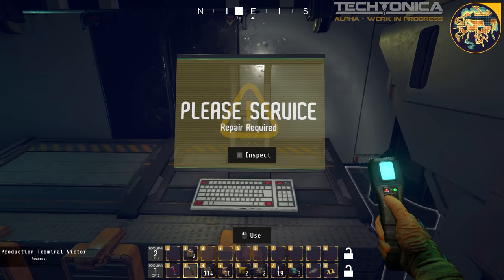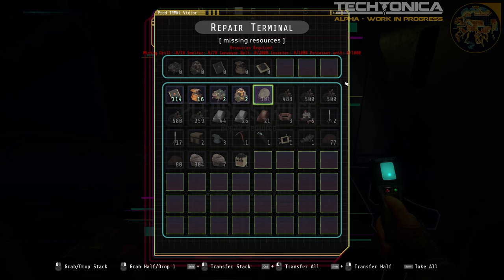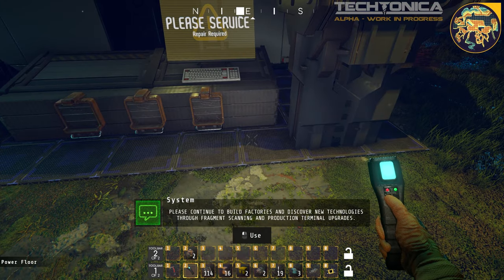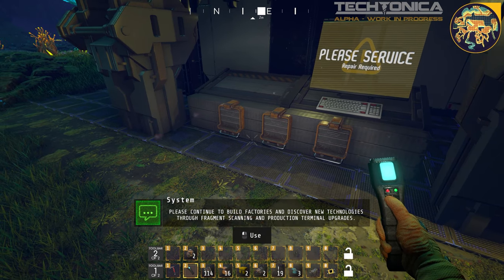That radio doesn't do anything. Repair terminal — mining drill 70, smelter 70, conveyor belt 2,000, inserter 1,000, and processor unit 1,000. I'm guessing we're not supposed to handcraft all that. Welcome to the Tectonica Alpha Freeplay. 'We continue to build factories and discover new technologies through fragment scanning and production terminal upgrades. Good luck and have fun experimenting in the world of Tectonica.'